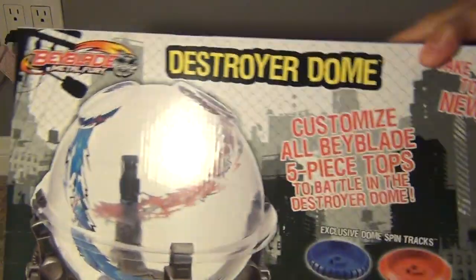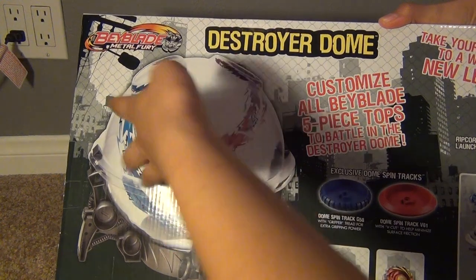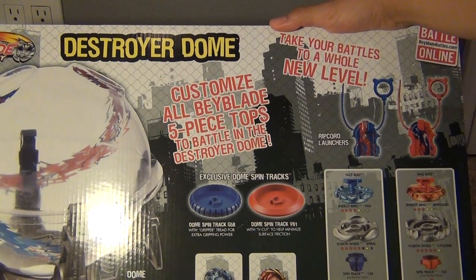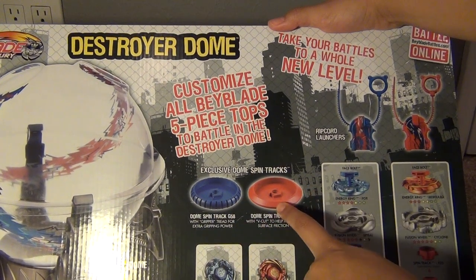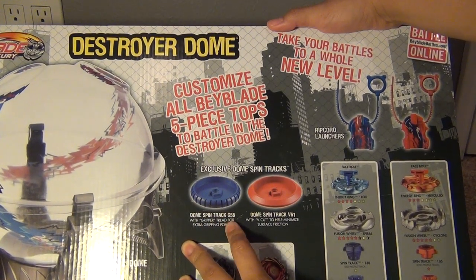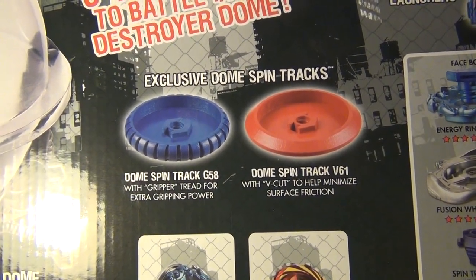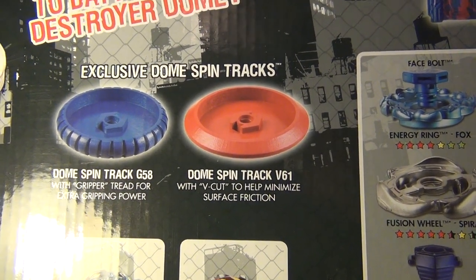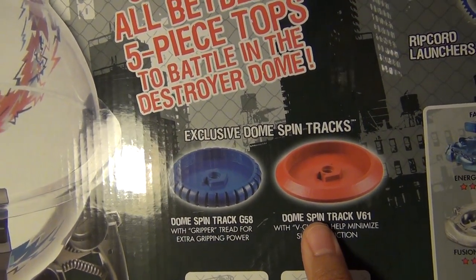Here is the back. As you can see, there is the Destroyer Dome — it's basically a globe and you launch your two Beyblades inside there and they kind of go crazy in there. Beyblades are still five pieces and they have these spin tracks — they're not really spin tracks, but they fit like one. The blue one is Dome Spin Track G58 with extra gripper threads for extra gripping power. The red one is Dome Spin Track V61 with V-Cut to help minimize surface friction, so this one would probably spin a lot faster.